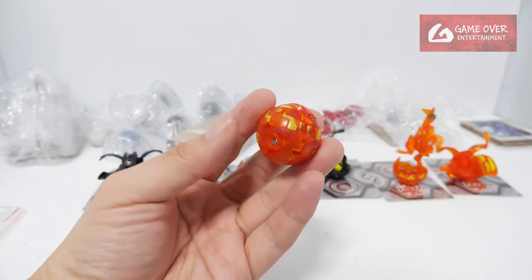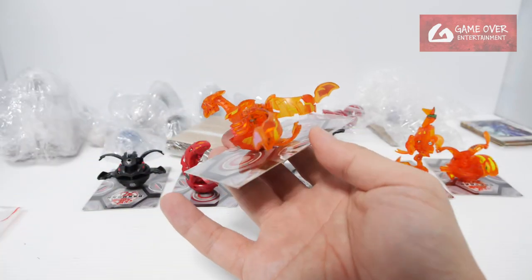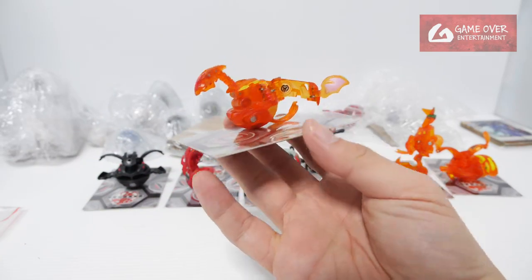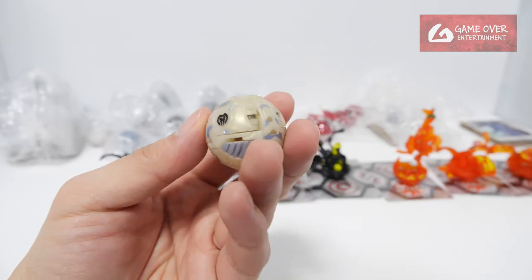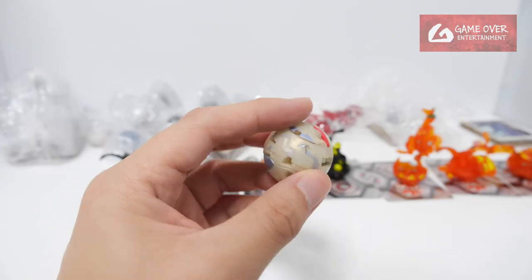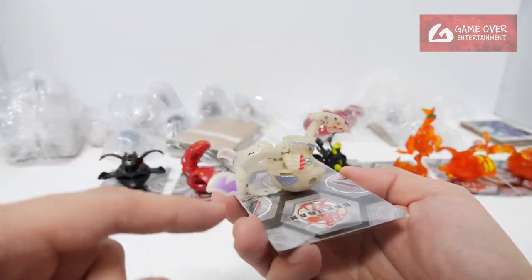Darkus Bakusola — Viper Helios. And another Darkus, also a Darkus Bakusola Viper Helios. Very nice purple colors.